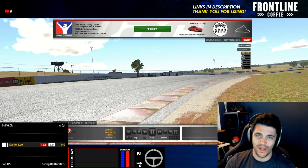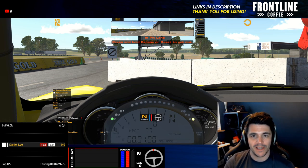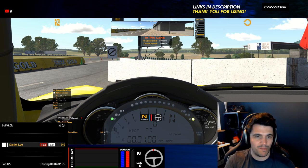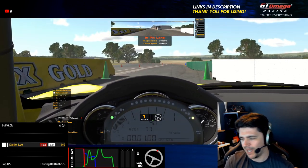I'm about to click on that green test button and we will be out on Oran Park for the first time in the Mazda MX-5. This is now me learning the track but trying to commentate as I go along, explaining what I'm thinking at the time. I'm terrible at thinking and driving and talking at the same time — so let's see how we go.